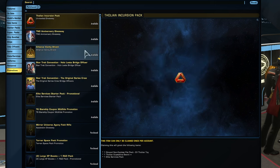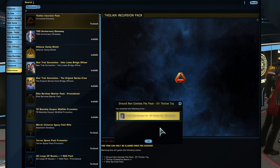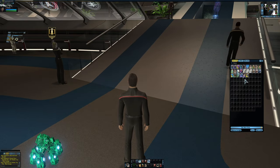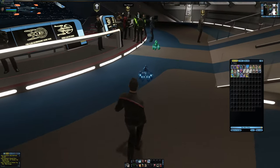Let's go back to Promotions and claim this for my free-to-play character. After claiming, I'll open the Elite Services Bundle. Let me use the combat pet first — and there we go, a little EV non-combat pet. Let's use him and see what he looks like. There he is — a little blue guy following me around!